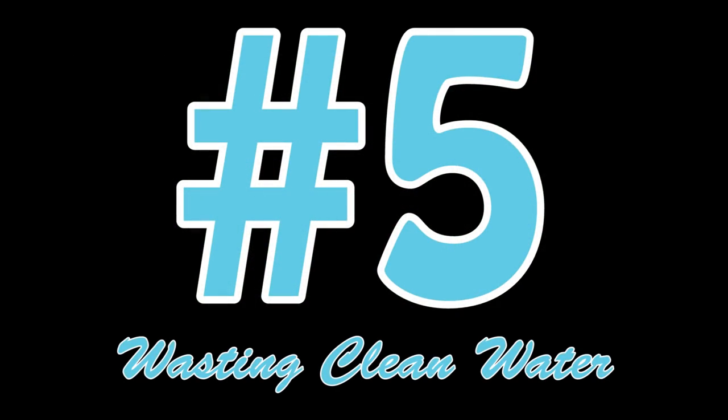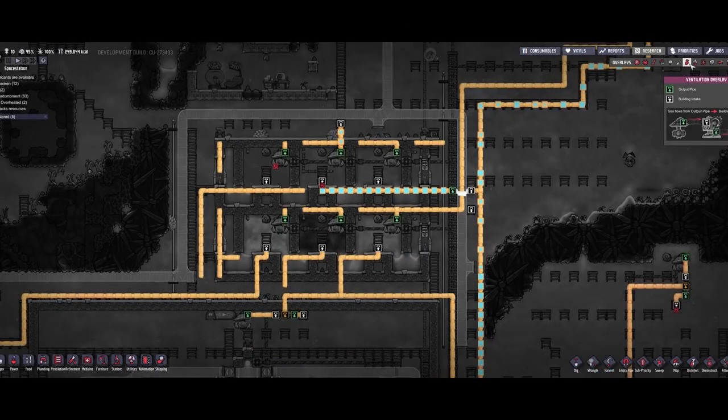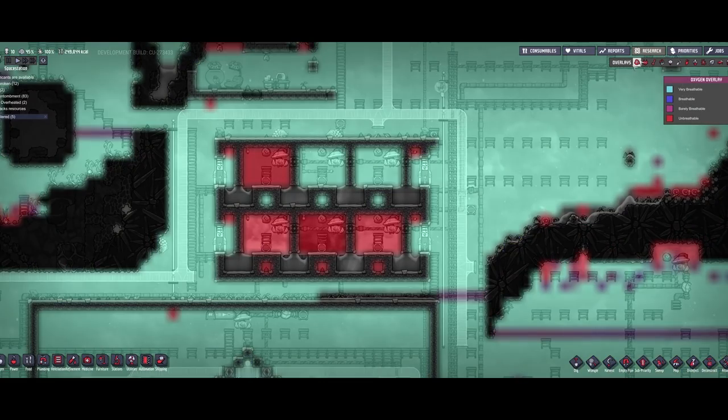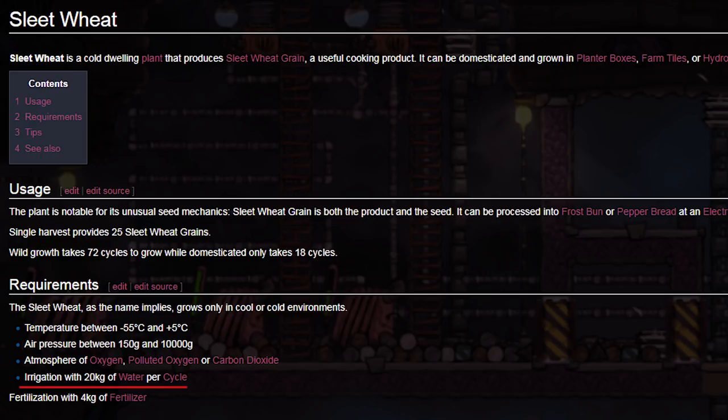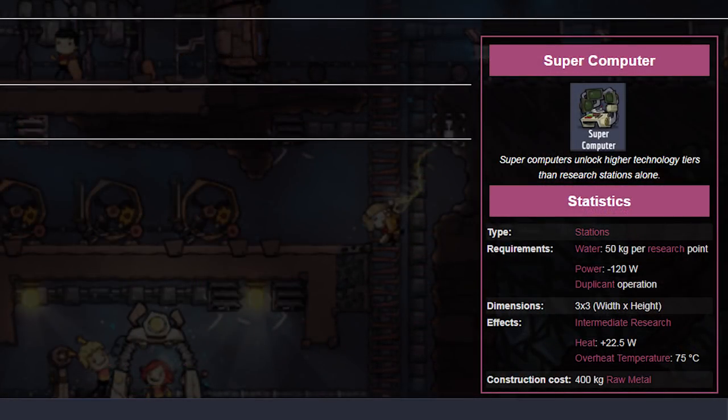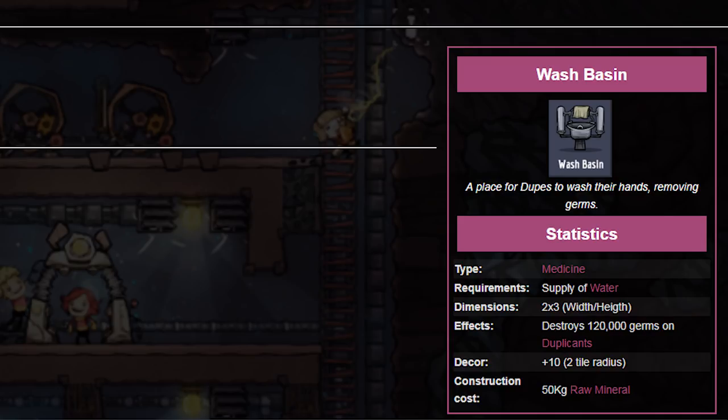So let's start with number five: wasting clean water. I feel like everyone has run out of clean water at some point, and it's very frustrating because water is extremely valuable. You need it to grow food, research tech, and for germ removal. So how are you wasting water, you ask?